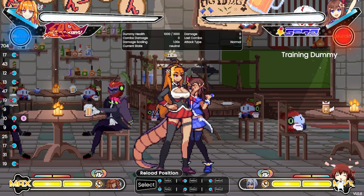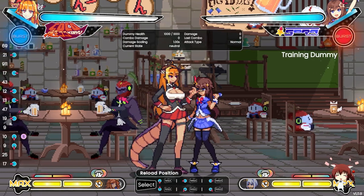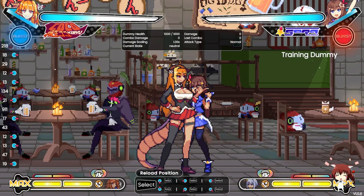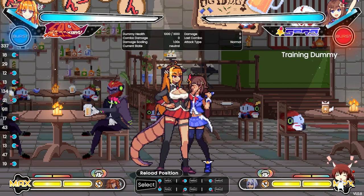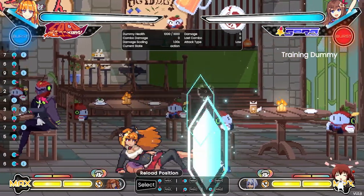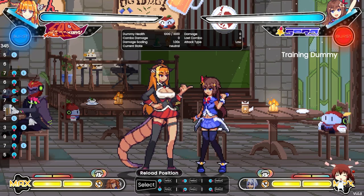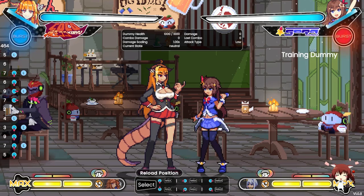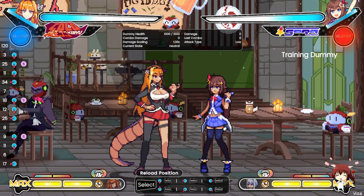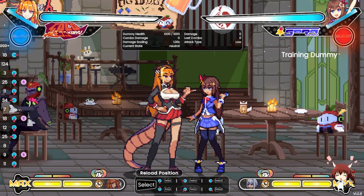Doing this rewards you for being flexible with your tools in a block string to eventually open up your opponent. The weakness is that most characters' normals are negative too, so they can definitely try to contest you — just be careful when you're playing really aggressively, because they can mash on top of you.